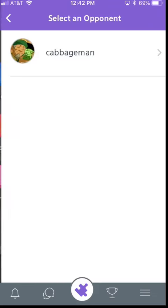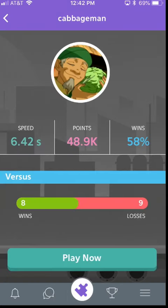We're going to go ahead and pick one of our friends. Once you pick that friend, you'll be presented with a screen that gives you details about that opponent — their name, their picture, how fast they answer, how many showdown points they've earned, what their win percentage is, and then your record against that player.